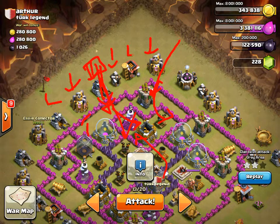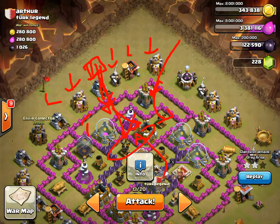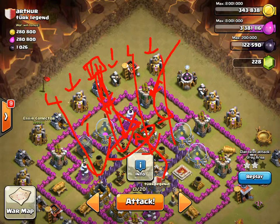The rest of your dragons should come in and take out this third air defense, even though there are all these storages kind of in the way. The clan castle troops will also come out, but your dragons will engage and take them out. Then basically all your dragons are going to cross over through the base.